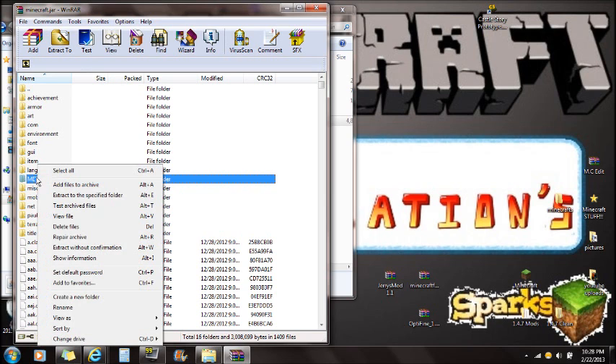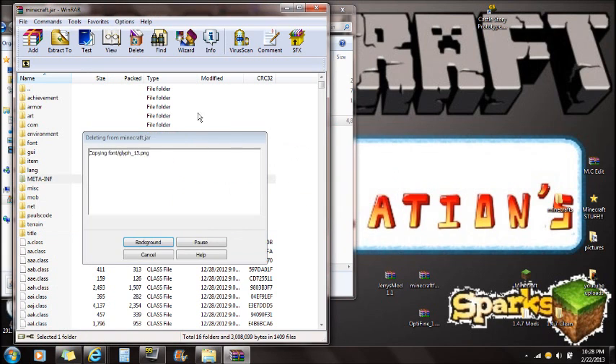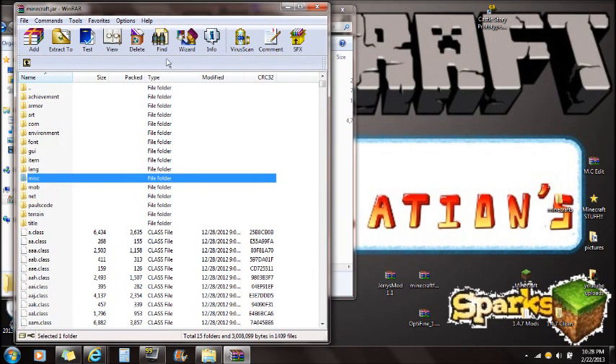Right-click on MetaInf and delete these files, push yes. This deletes MetaInf because if you do not delete it, your Minecraft will get a black screen and you will not be able to run Minecraft.